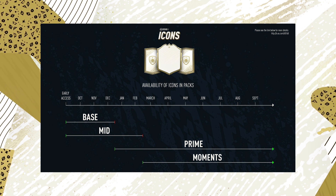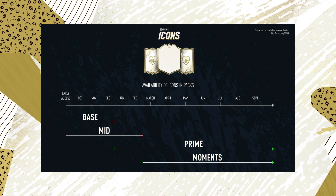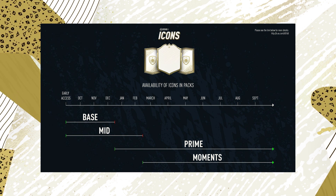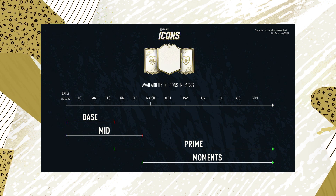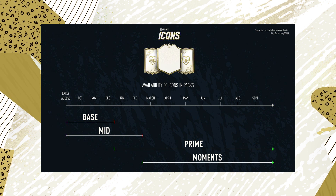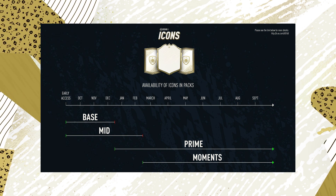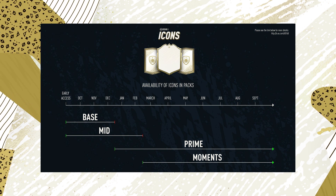First we have the lowest version, base icons, available from the start — right from EA Access — until mid-December. Middle icons will also be available from the start until mid-February. Prime icons start releasing from December and will last until the end of FIFA. Finally, moments icons will be available in packs from February and also last until the end of FIFA.